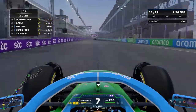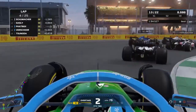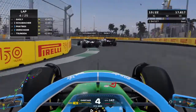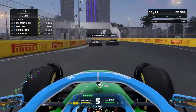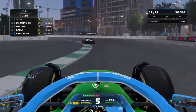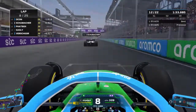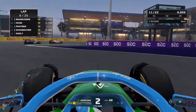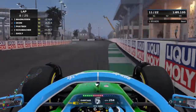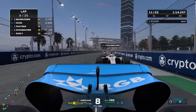Schumacher and Gasly going side by side and they bang wheels around the outside. A bit too deep — nice move. We only have one downforce upgrade. Alcon's got the over-speed and we bang tires. He goes a bit defensive heading into the final corner and gets a bit loose.